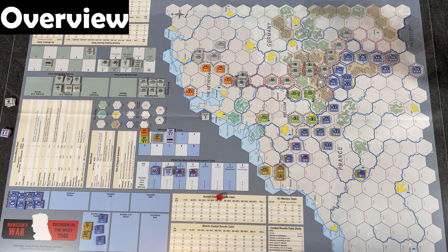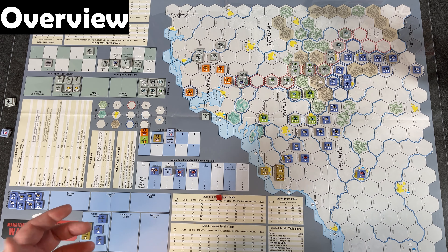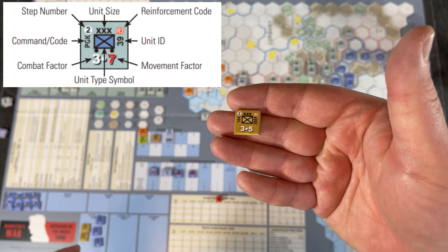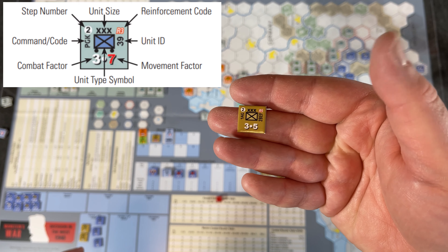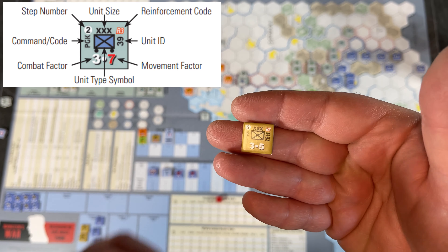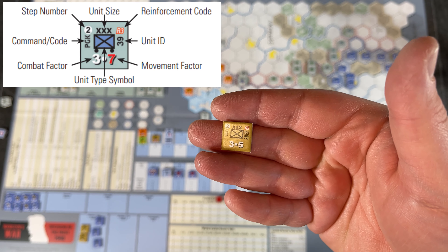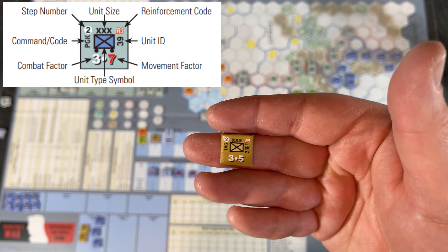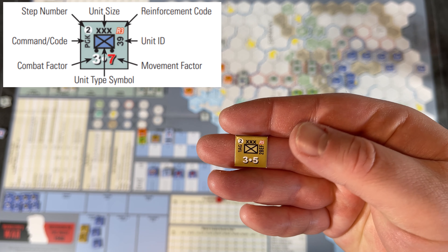Manstein's War uses a chit pull style system — the Boot System as they call it. It is a hex and counter game. Looking at a standard counter, you have the size up top — three X's is obviously a corps, four X's will be an army. Those are mostly the unit sizes you'll see at this scale.